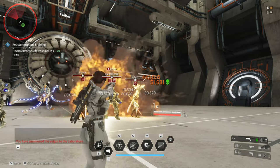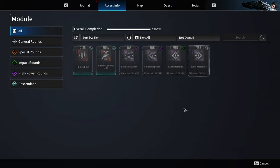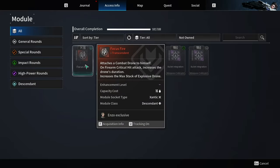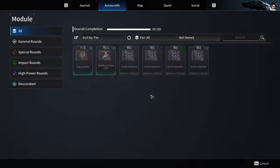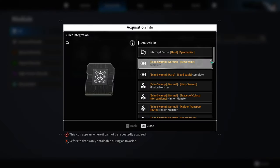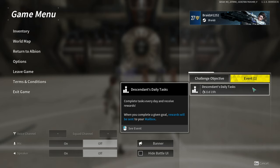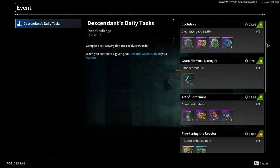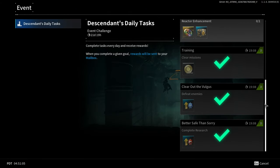There are also improvements on how to obtain modules. You can check your journal and access info on how to obtain them, which is really good since obtaining modules aside from combining is now possible. We are also getting new Descendant daily tasks with pretty good rewards, especially the weapon proficiency XP gain of plus 30%, along with materials for crafting.